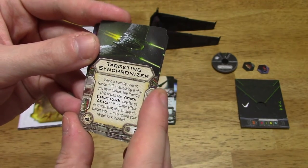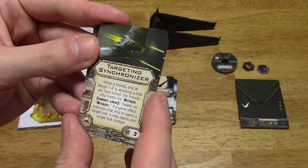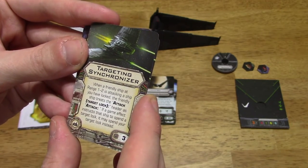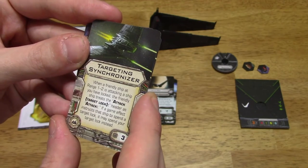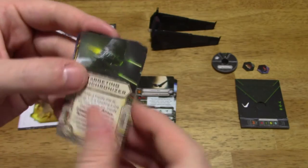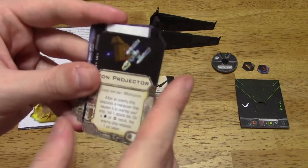Targeting Synchronizer: after a friendly ship at range 1 to 2 is attacking a ship you have locked, the friendly ship treats the attack as if it has a target lock. If a game effect instructs that ship to spend a target lock, it may spend your target lock instead. Lots of utility here.